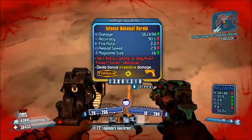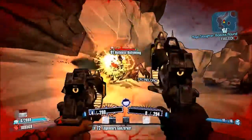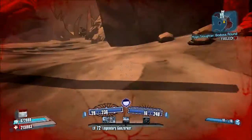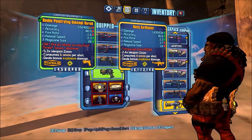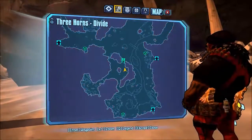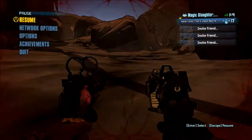Heyo! Now I can have two. This is my overpowered one — this is my Unkempt Herald. I wish I could put it away, but this is the Unkempt Herald, we just got it as a drop.